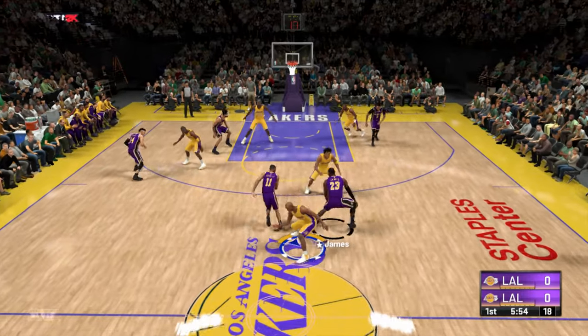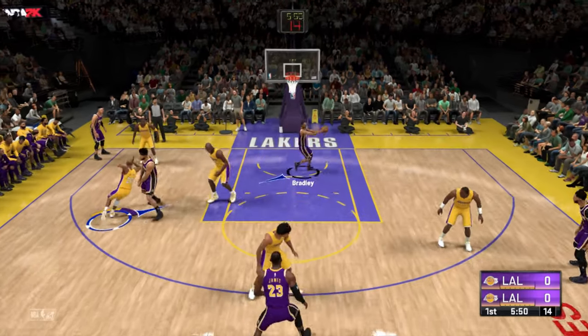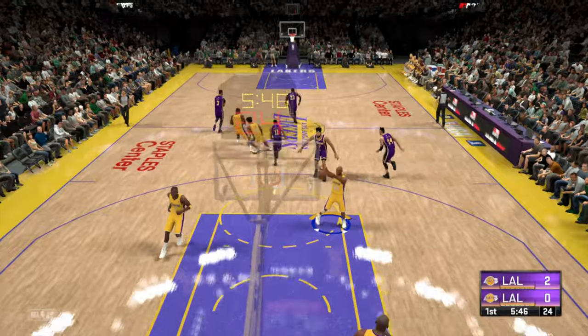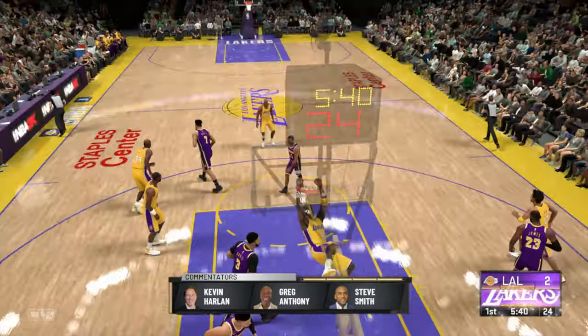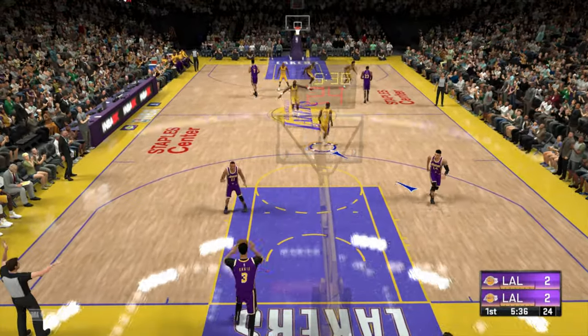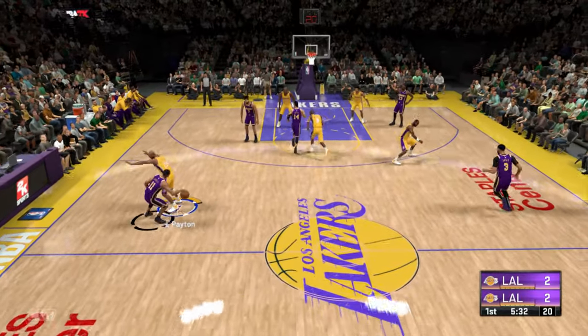Now let's check out our starters for the Los Angeles Lakers. LeBron and Davis, the incredible forward pair. Green out there with Avery Bradley, and it's McGee at center. LeBron keeps his eyes up, finds an open teammate. Two hands for safety — that's what they say, right? He was ultra-safe with that dunk, no question.